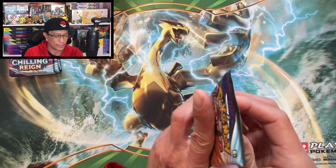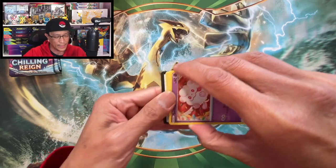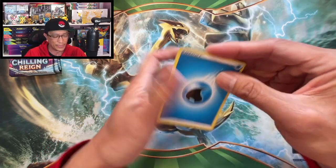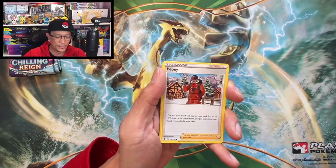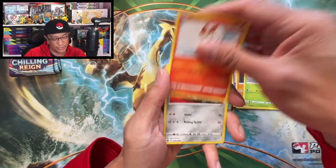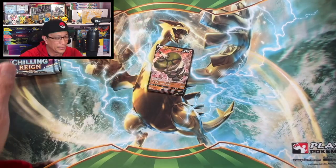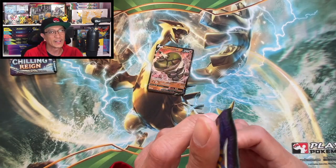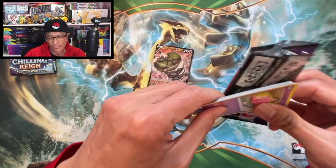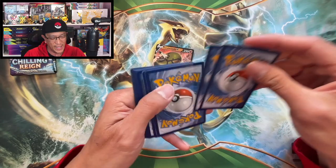Continuing on, we still have more packs to open — two more Elite Trainer Boxes. These are part of my own personal collection that I've been sitting on for the past few years. Have you heard that last year alone the Pokemon Company — oh, we got a Sandaconda V, that's a V hit! The Pokemon Company printed 9.8 billion — that's with a B, guys — billion cards last year alone. That is totally insane; the demand for Pokemon cards is at an all-time high.